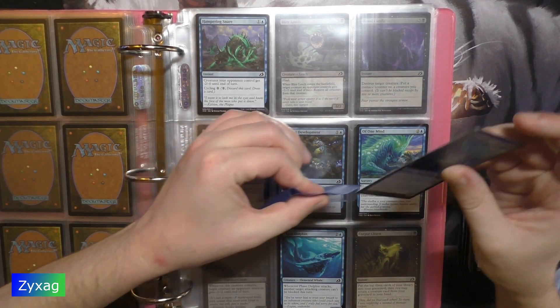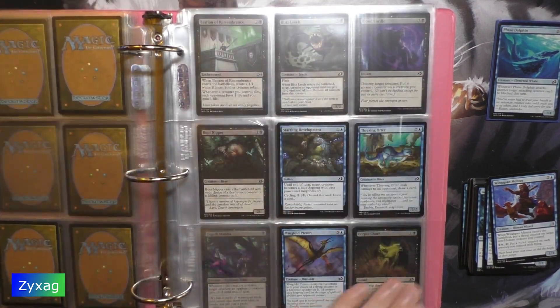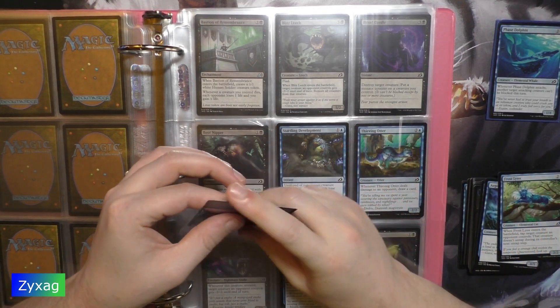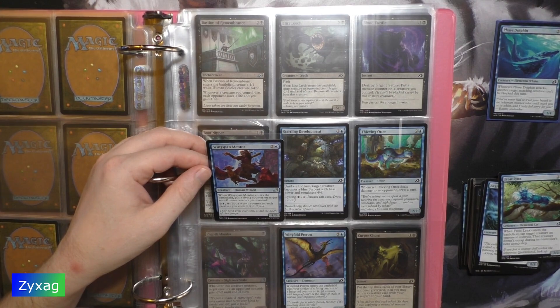Next up, Wingspan Mentor — the last blue card of the set, which I do not have. Wingspan Mentor — creature, Human Wizard, 1/3. When Wingspan Mentor enters the battlefield, put a flying counter on target non-human creature you control. Three mana and tap: put a +1/+1 counter on each creature you control with flying. Flavor text: 'Their bonds grew over time, as did the height of their jumps.'